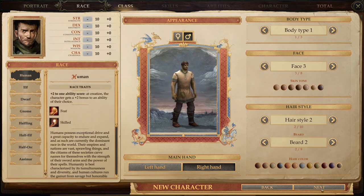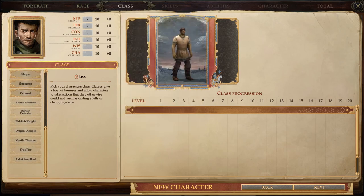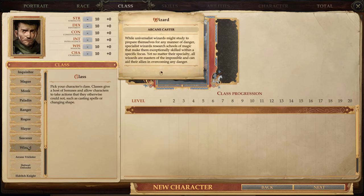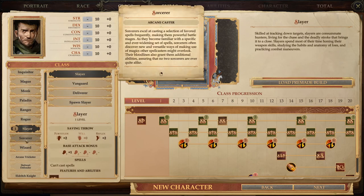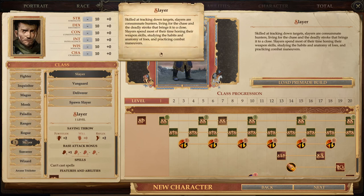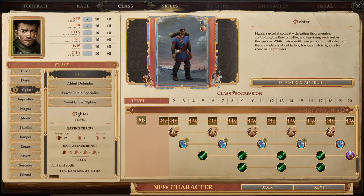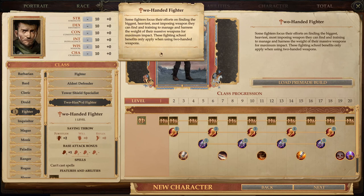We'll make him right-handed. Let's see what class we want to do. These look like the prestige classes from the Pathfinder game. Let's see what other options we have — Wizard, Sorcerer, Slayer. Actually, we're just going to stick with a Fighter, and we're gonna do a two-handed fighter.